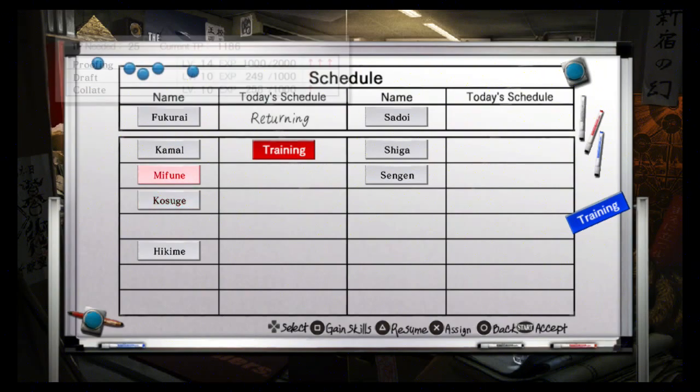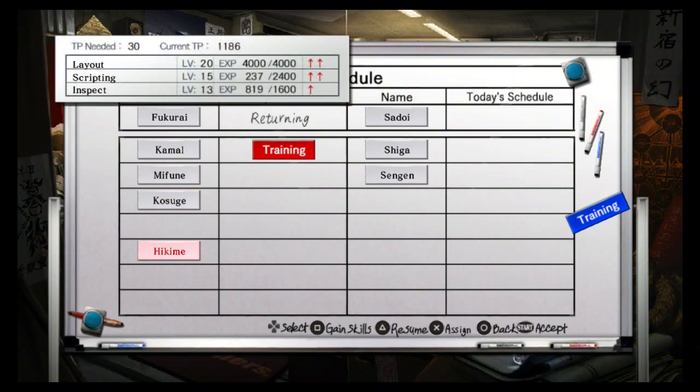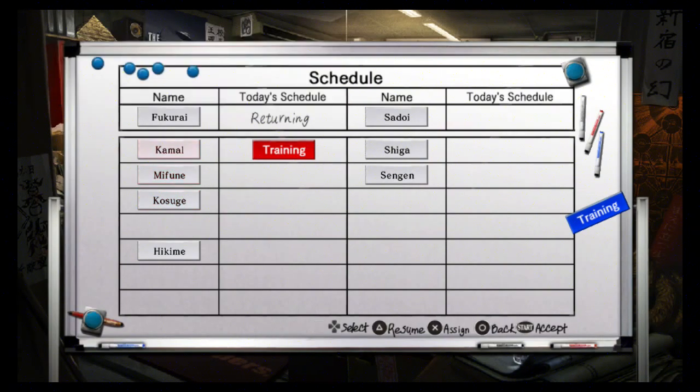Here you can see all your teammates. You can gain skills from them — the more you train with them, the more skills you have to choose from. I highly recommend in your first playthrough getting every single character so you can set yourself up well for the obvious second playthrough.